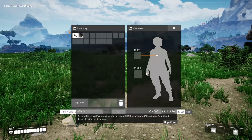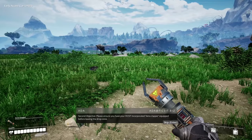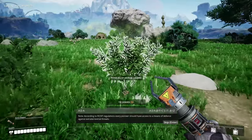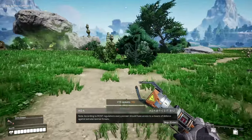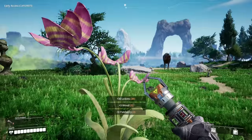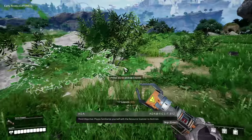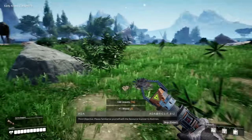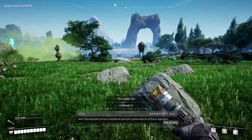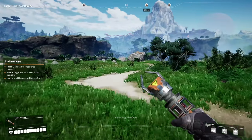Incoming message: please ensure you have your Ficsit Xeno-Zapper equipped before leaving — we have a taser! Every pioneer should have a means of defense against extraterrestrial threats. This place looks so cool, it's been so long. Please familiarize yourself with the resource scanner to find iron. The acquisition of iron is considered essential. Is this the area I usually build my factory? I think it is.